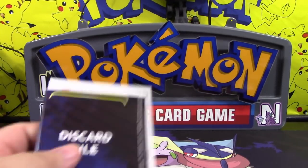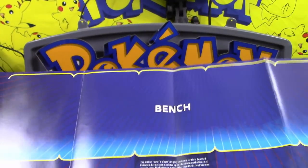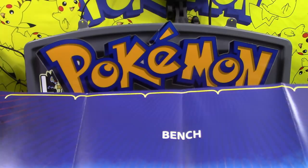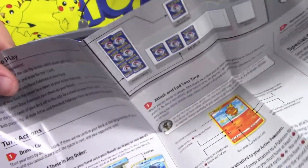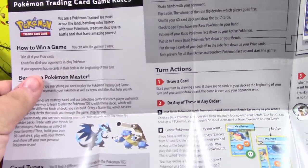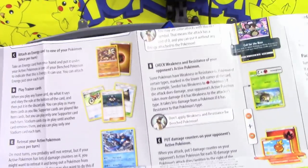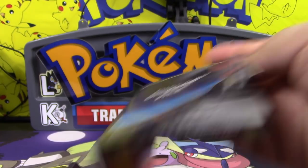We have the mat here, which is a two-player mat — one's red, one's blue for the Charizard deck and the Blastoise deck. And it actually opens up and shows step-by-step instructions on what you need to do, how turns are set up and played out, and things like poisoning and paralyzing.